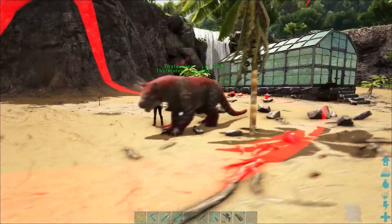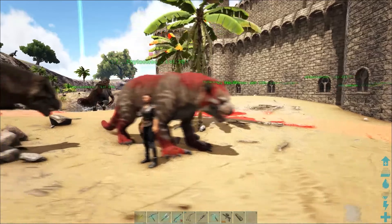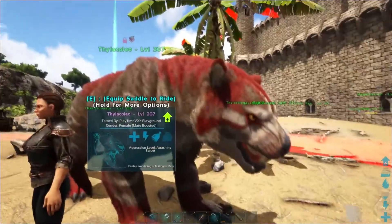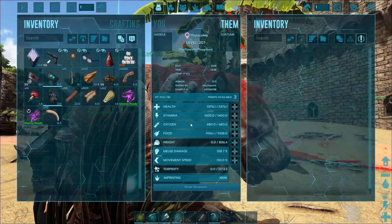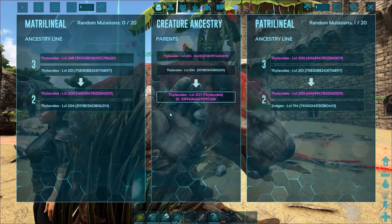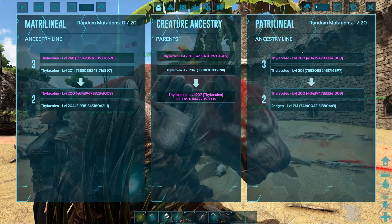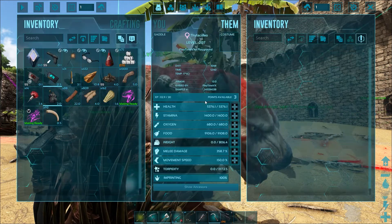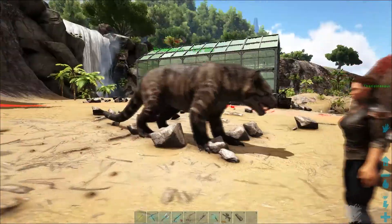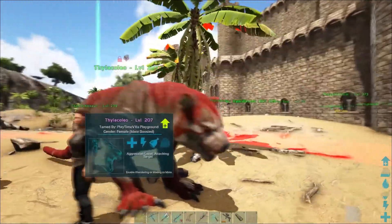I already started the breeding process with thalacolios. They do great. This is my first mutation — show ancestors. Imprinting 100%. Nanny is the beast. So we got one random mutation. I don't know what it is — I know it's the color, because their parents are just plain like that but this one came out like this. Looking beautiful.